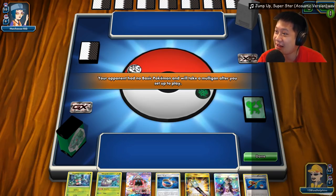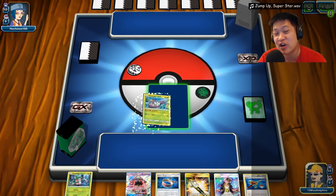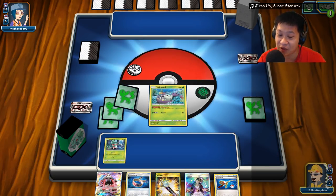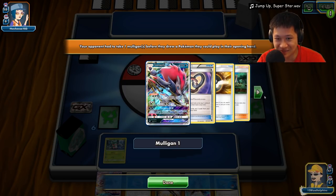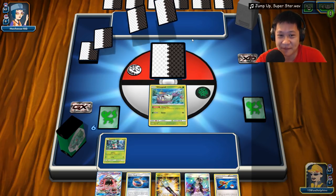On to another Golisopod match. Today's Twitch giveaway winner is The Cheese 103 — congratulations! I'll play my remix of Jump Up Superstar from Super Mario Odyssey. The opponent has no basic Pokémon so they need to reshuffle. These three cards are very useful and I don't want to discard them. I'll open with Lily, Bridget, or N. It's a Zoroark Golisopod deck — I've played this before. I'm looking forward to seeing which Golisopod version performs better.